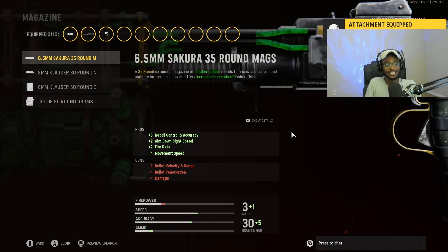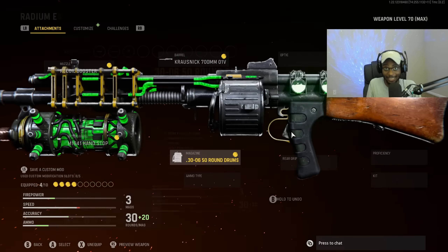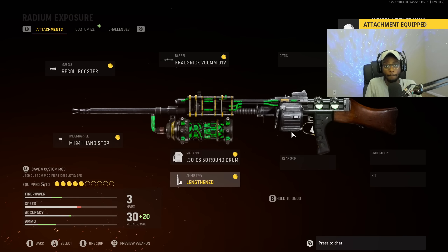For the magazine, we are going to put on the .30-06 damage rounds. Like all weapons in Vanguard, if you can run the damage rounds and get away with it, definitely equip them for a fast time to kill. Coupled with the Recoil Booster, this gun is going to be dropping enemies before they can actually react — it is that ridiculous. For the ammo type, we are going to put on Lengthen for that increased bullet velocity. This weapon already kills fast enough — let's speed it up even more.